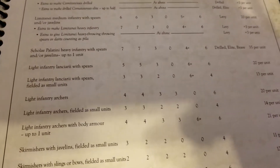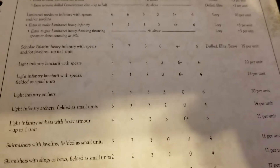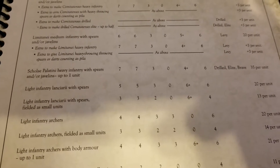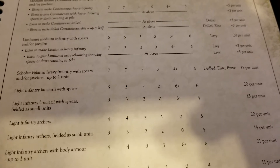Then we get the Scholae Palatinae — heavy infantry with spears and/or javelins. This is essentially a one-of unit, and considering the stats and rules, it's something you should probably just take. It's our best of the best: drilled and elite come with it, as well as brave, which we don't see too often in these lists.